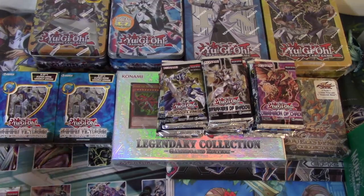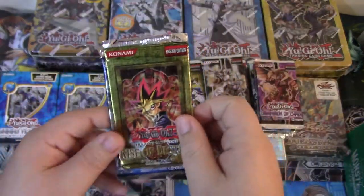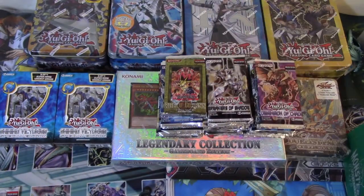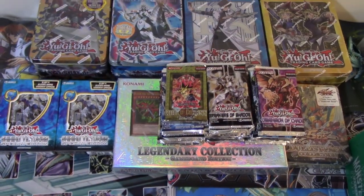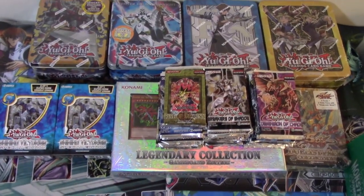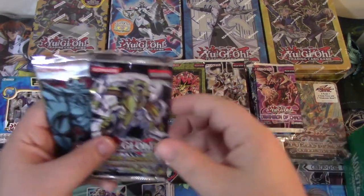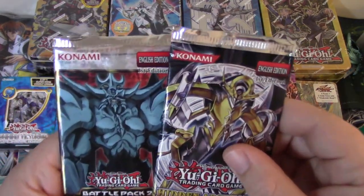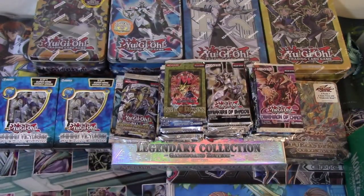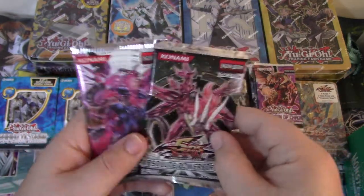Really what we're going to end up doing on the channel also is I'm eventually going to have a backdrop behind here so that I can tilt the camera and show you more of an angle — it's going to have a bunch of the packs we've opened on the channel pasted to a black board. I think it's going to be cool to showcase what we've opened and give a little bit of pizzazz to the videos. We've got Galactic Overlord and Absolute Power Force, first edition each.